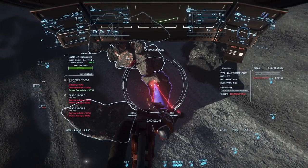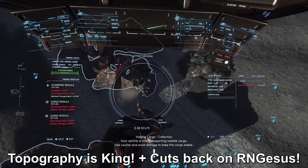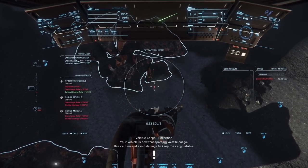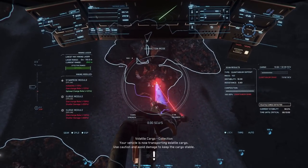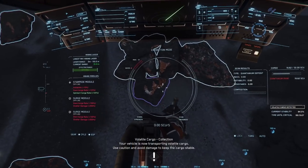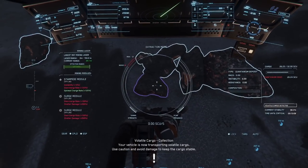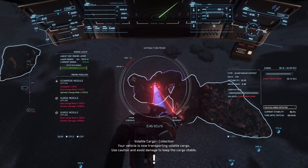Why do I like to mine here at SAL-2 over the Aaron's Halo? It all boils down to topography, and Lyra has that in spades. As long as you understand risk versus reward — get in there, get out, be wary of player killers — you're going to love this area. I always come here with friends to ensure my back is covered. When mining here, I highly recommend you use the VK-00 for your quantum drive. Although it is not a straight shot like the Aaron's Halo, it is much closer, and you're going to want to drop in and out of quantum drive quickly, so get the VK-00 — it's the fastest military drive you can buy.